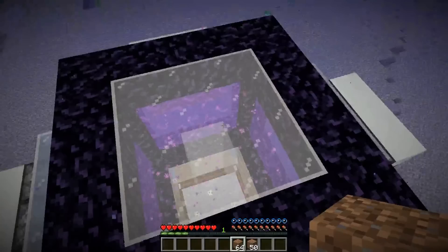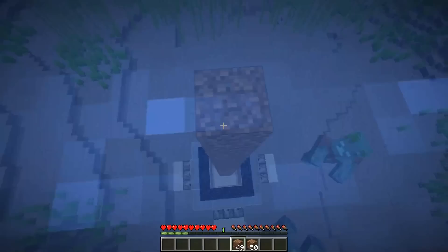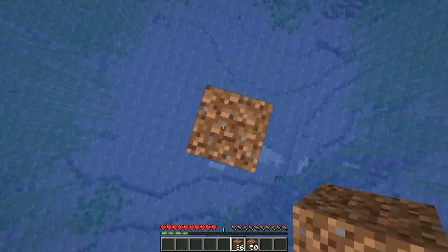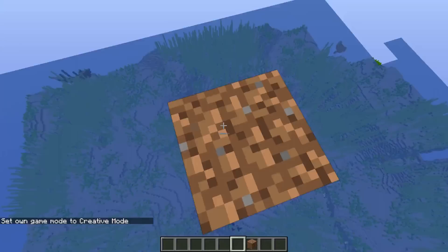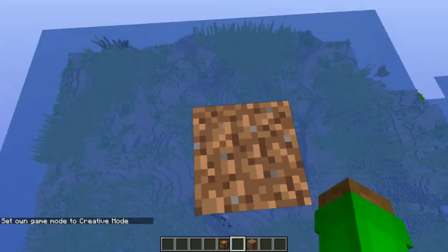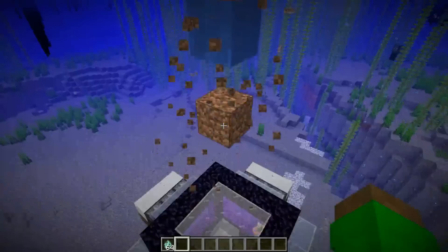After you've done the nether section, come to the top of your farm and go up 114 blocks — a stack and 50 blocks. I recommend just taking 114 blocks and stacking straight up. Once you've made it up all 114 blocks, build yourself a little AFK area with a chest for your stuff and a portal to get up here easily — all the stuff you'd want in a typical AFK area. Then remove the pillar and you're good to go.